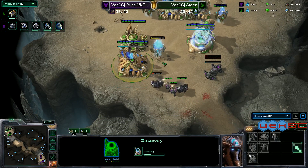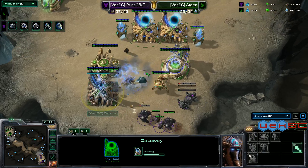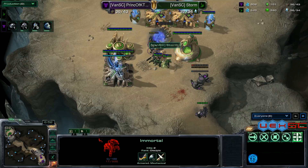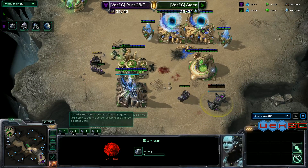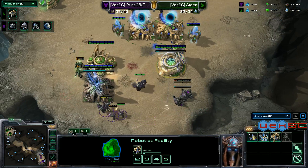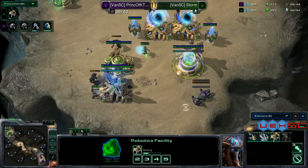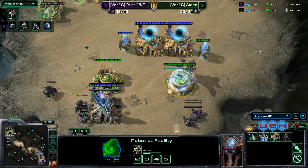A pylon is going down — is that powered? The immortal comes out. Two zealots are being warped in — this is going to be close. The zealots go in doing their damage; the immortal goes down. The bunker hasn't been canceled yet. He's sending two more SCVs over. Another immortal is on its way. Two zealots are being slowed by concussive shells — absolutely critical during this early aggression.